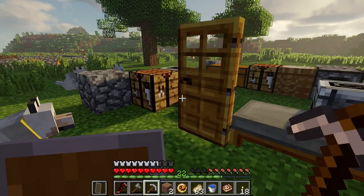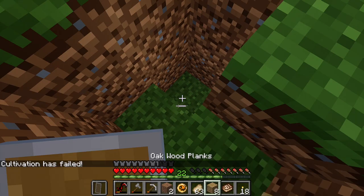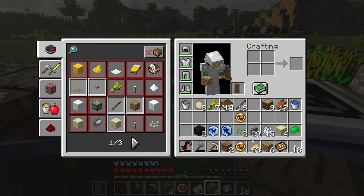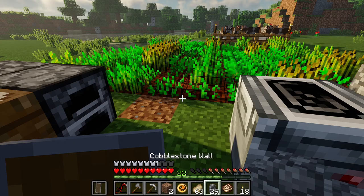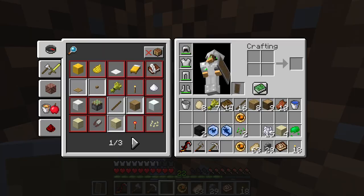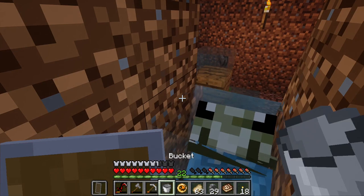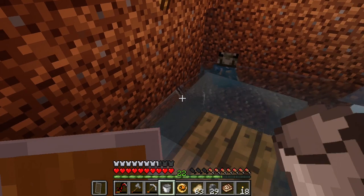Looks like we got a Failuresaurus. First thing I'd like to do is board this up so that it can't get out. Now I need to contain it — I have these walls, I can use that to try and contain it. Where is it? I need to have a water bucket handy. Stay back. So maybe it can live in that little room I created over there.